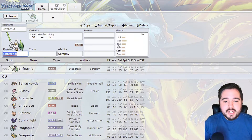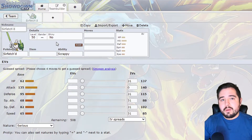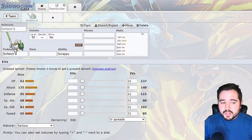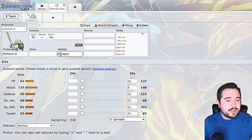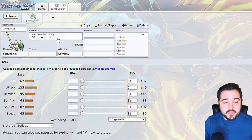Sirfetch'd is a really interesting mon because it doesn't really have checks - its main check is offense, and because of base 65 speed it's super easy to check it offensively. One of the big things Sirfetch'd does is it breaks down fat psychics and fat fairies. It doesn't really have good switch-ins even for ghost types, because of the Scrappy ability it can hit any Pokemon no matter what unless they click Protect or Substitute. So if you run a very offensive team with a lot of pivoting - Flip Turn, U-turn, Volt Switch, Baton Pass - you're able to get this thing in pretty freely and nab a kill every single time.